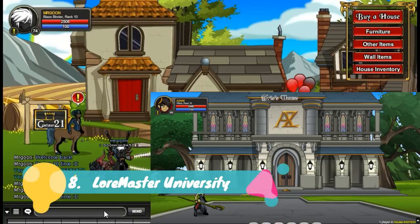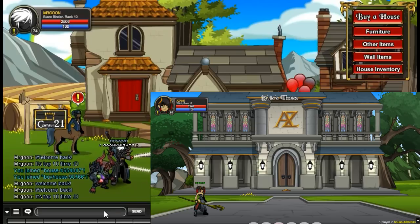Moving on to number 8, we have our first merge house: the Lawmaster University. This is available from the Liberium merge shop and requires rank 10 Lawmaster and of course some other merging gear.